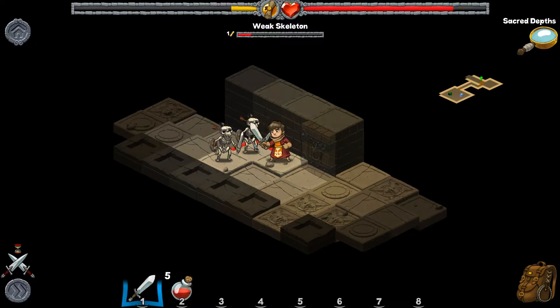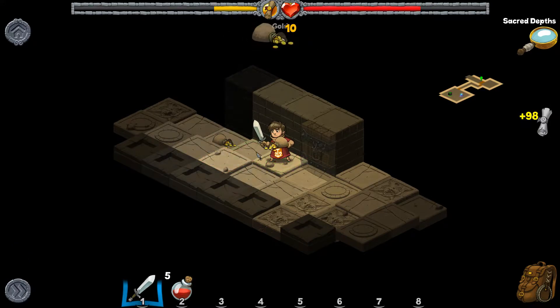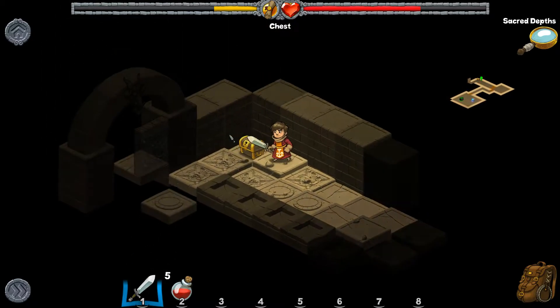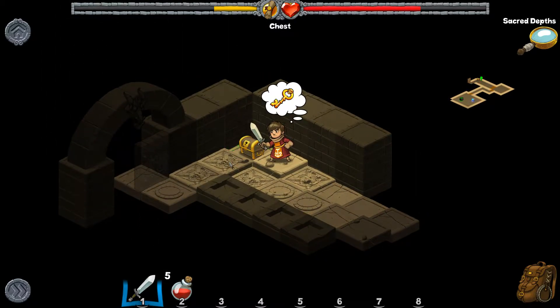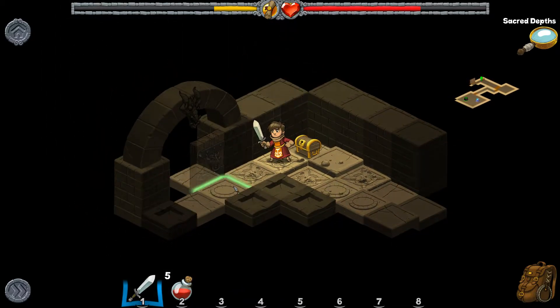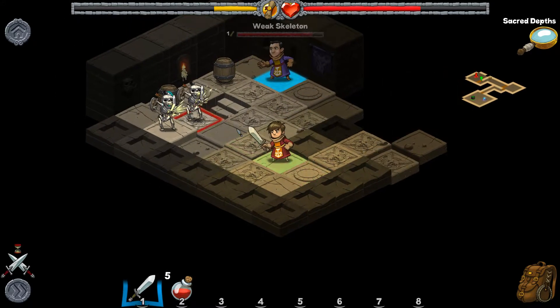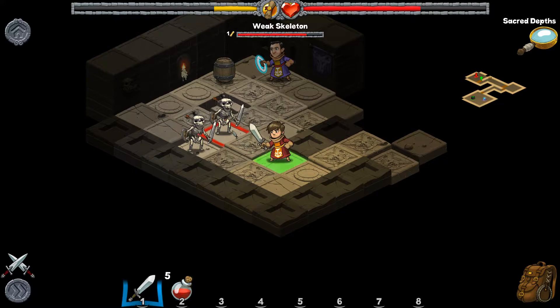We drop away at these guys, knock both of them out of the fight hopefully, and pick up their gold. The one thing I'm really hoping for is a quick upgrade. We don't have any keys, so we gotta find some to open that chest. That guy's got a neat little weapon there.